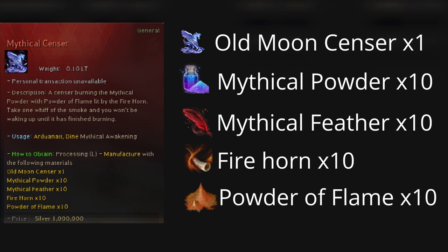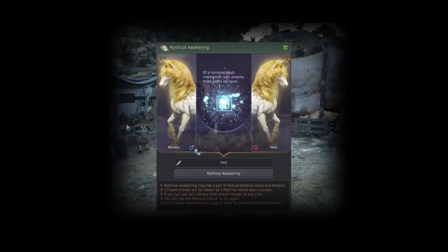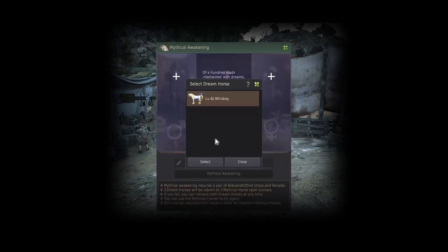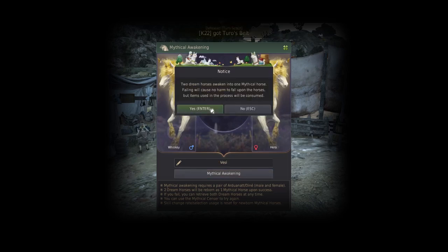Unless you are blessed with energy, you will need multiple awakening attempts for the tier 10 mythical horse, as the chance of getting it is 3% and it does not go up after failing. When you are attempting your mythical tier 10 horse, you will need to put both your female and male horse into the awakening process. If you do fail, the horses are not consumed — they are returned to your stable and you can use them both as regular tier 9s. However, if the tier 10 awakening succeeds, you will get a level 1 tier 10 mythical horse whose skills are reset and stats are also reset.